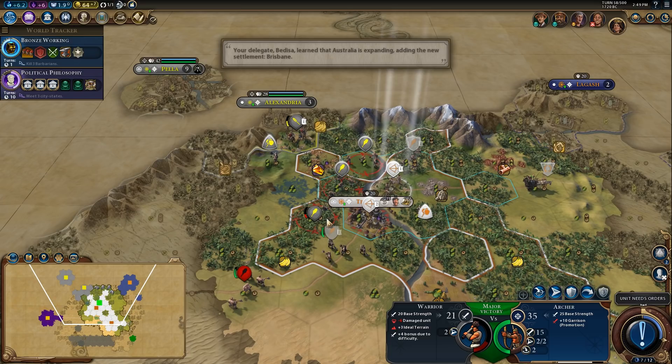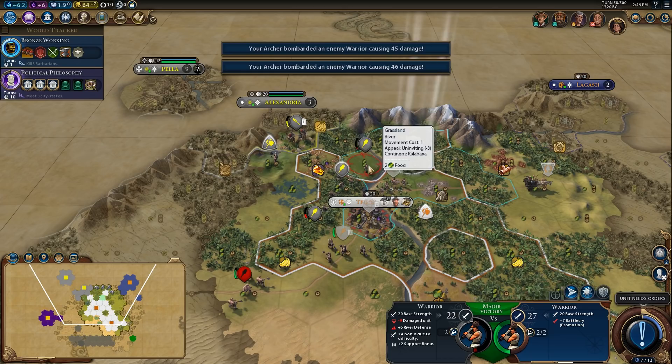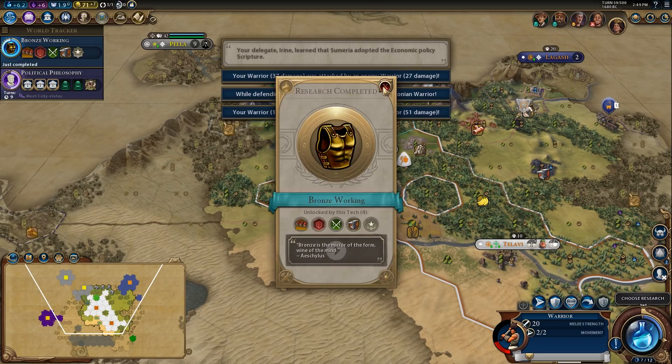I definitely want to minimize the amount of damage this archer takes. I want to kill that warrior across the river — get that kill. You're holding position — one more turn until we can chop. Okay, you're going to fall back across the river. There are some barbarians here too. We're going to chop here — that's going to boost our pop.